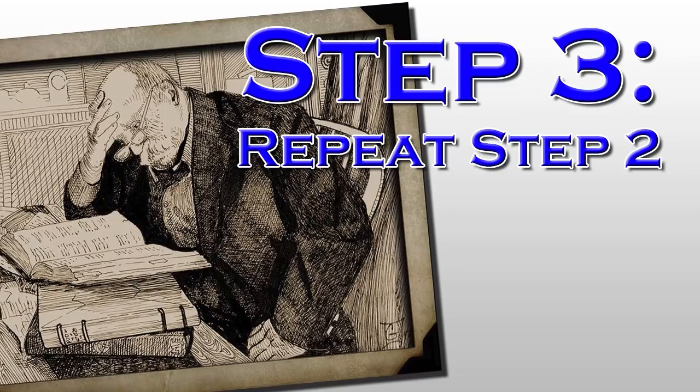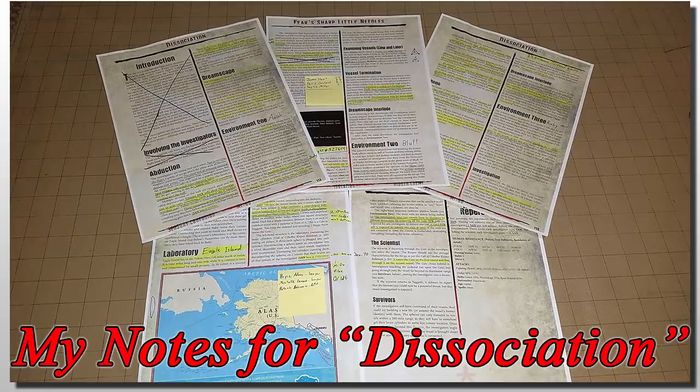Step three: repeat step two. I give the module two in-depth readings. This time I'm more likely to skip parts I know are fluff, like the intro, but the meat of it I read carefully, making notes and any additional changes I think might be necessary. I will remove pages from the module that I don't feel have any useful information, because I don't want to be bogged down with extra pages when trying to run the game. If it's information I'm never going to reference again, I remove it. Sometimes if I can't remove the page, I just cross it out with a big black X, so my eye doesn't stop there during a session.